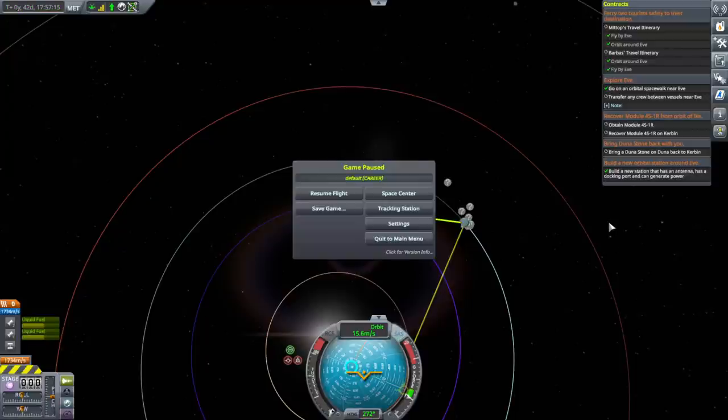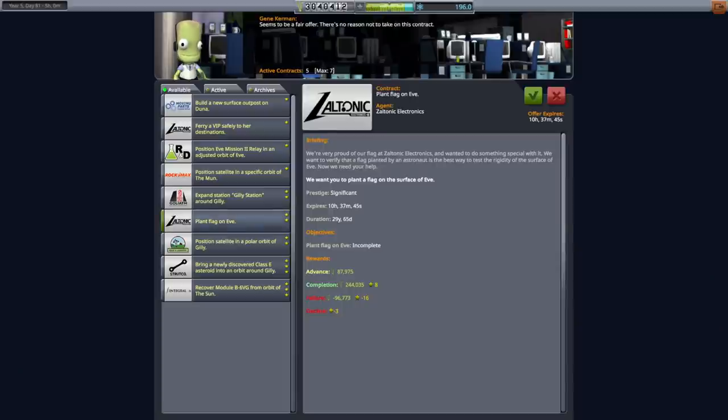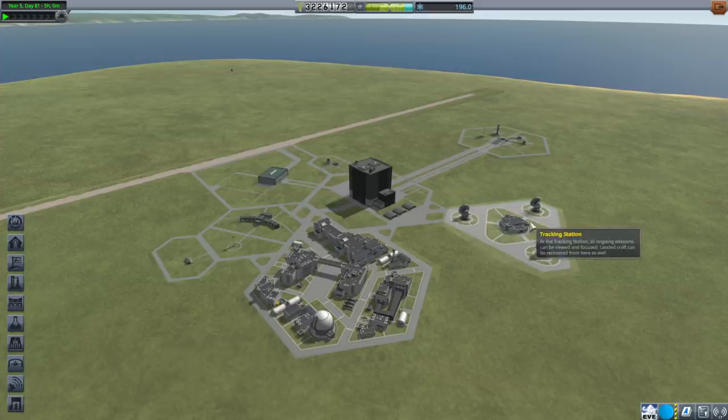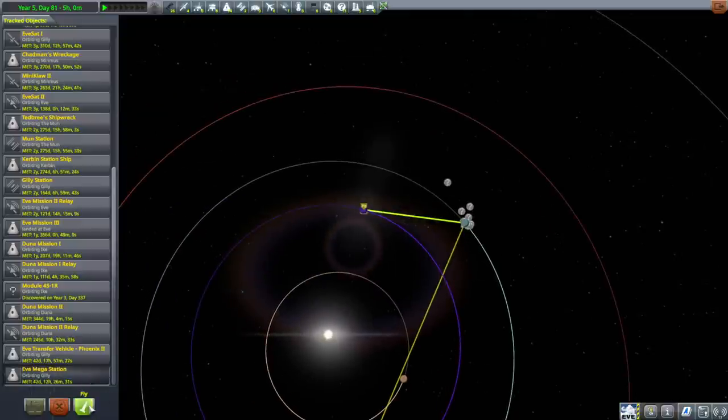By the time we get to the next Eve transfer window, maybe we'll be able to get the ISRU units unlocked. Then that expansion to the station could include the ISRU units - so drilling and resource conversion, ore conversion. I'm not planning a flag on Eve, but we'll pick this up just in case we can do it as an expansion later on. Maybe we'll have Val and the other pilot hang around Eve until then so that we can just move them over.